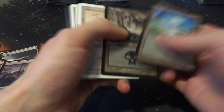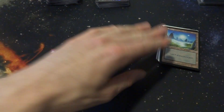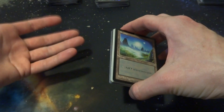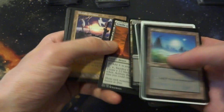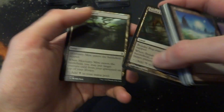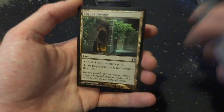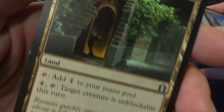So 24 lands total including the non-basics — this is going to be my mana base. Bunch of basic swamps, Cradle of the Accursed, Unholy Grotto — absolutely fantastic — Crypt of Agadeem — great as well — Bojooka Bog for graveyard removal, Mortuary Mire for getting a creature back from your graveyard, and Rogue's Passage because if you need to get damage through, this can help achieve that. Cool art too. So this is going to be my lands, and now let's go into the creature section.